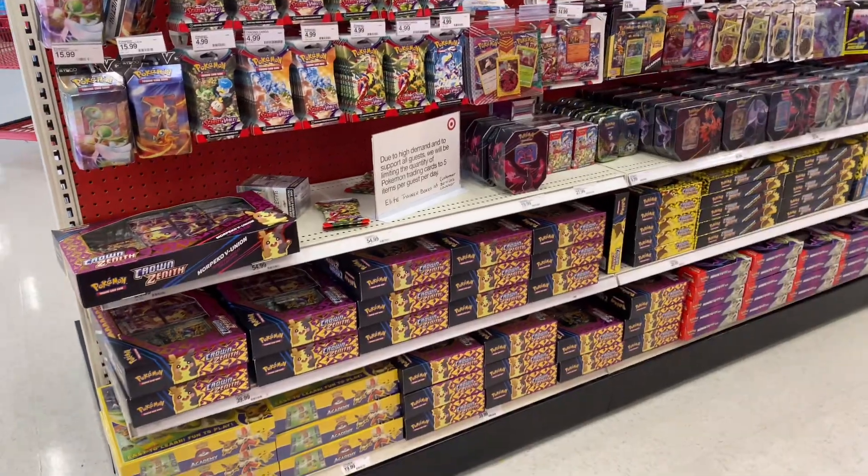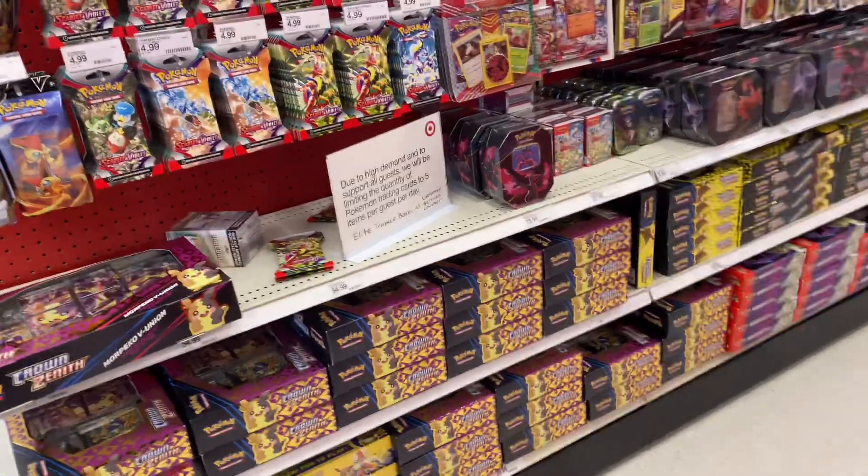All right, so today we're at the Target where I got those packs last time — the Prism packs. My wife still hasn't opened up the other half yet so I don't know what's in them. The new Prism basketball mega boxes came out — I didn't know they were going to have mega boxes, but they did. Now I'm going to see what they got on the shelves. Looks like they got a little restock going on here today again — full-blown restock.